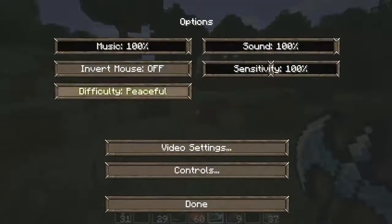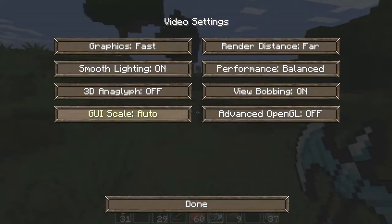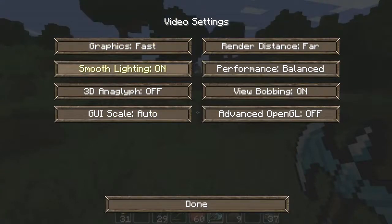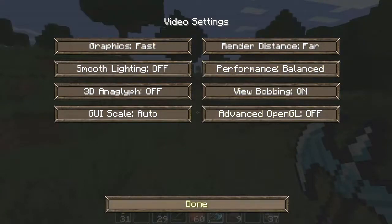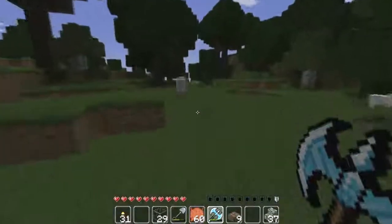Let me check options — oh, I have it on peaceful. That sucks. Video settings — render distance on 4. Graphics I'm putting on fast. Smooth lighting off. There you go, now we shouldn't have any lag. Frame rate is much better now, I love it.